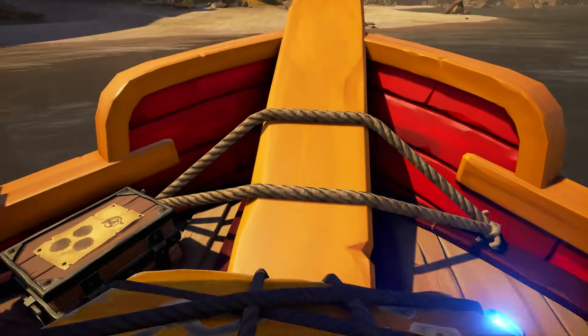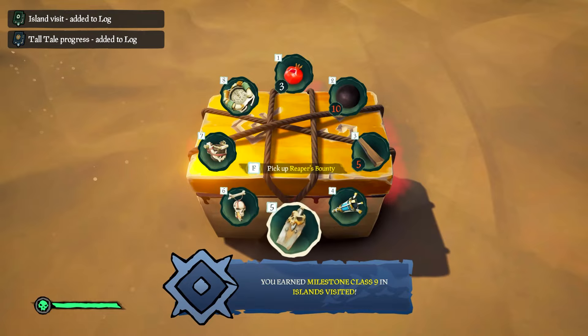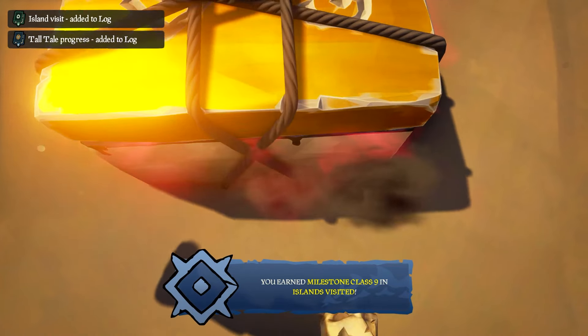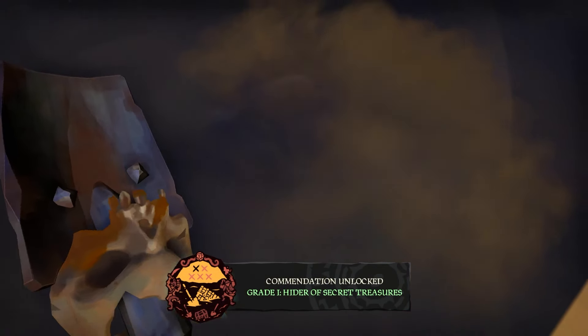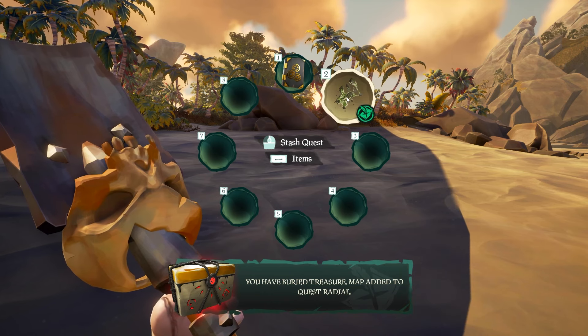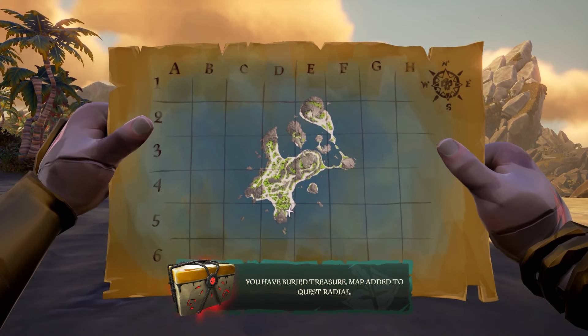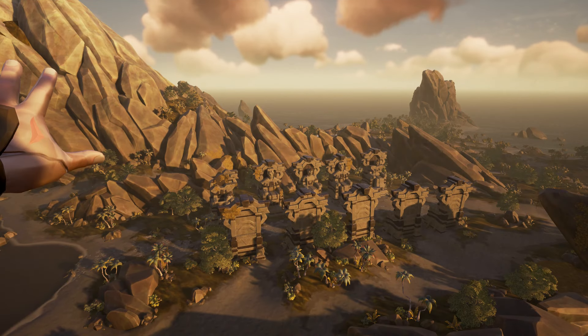With one of the new recent updates of Sea of Thieves, we can actually take our own piece of treasure. I recommend bringing one to the shores of gold with you because you can bury it, and when you bury it you get a map of the shores of gold — an actual map that you can take with you everywhere. As you can see here, this is the entire map of the shores of gold island, which is fantastic because previously I had to show you pictures to try to help you navigate the island, and it confused many people in the comments.